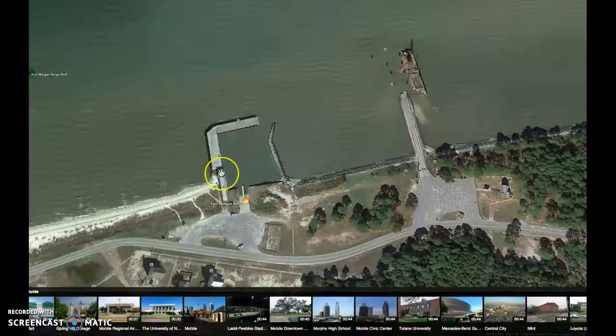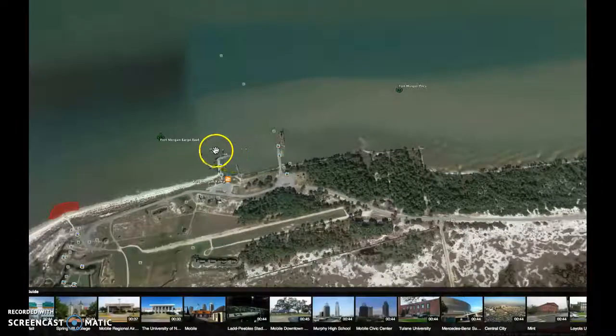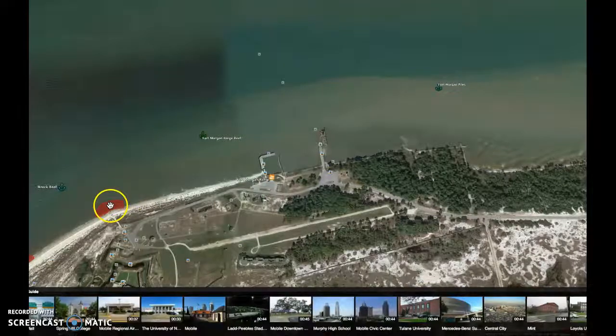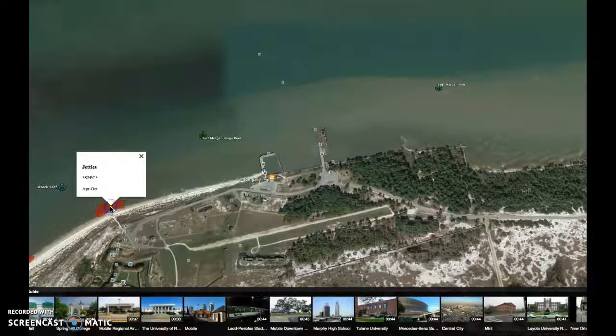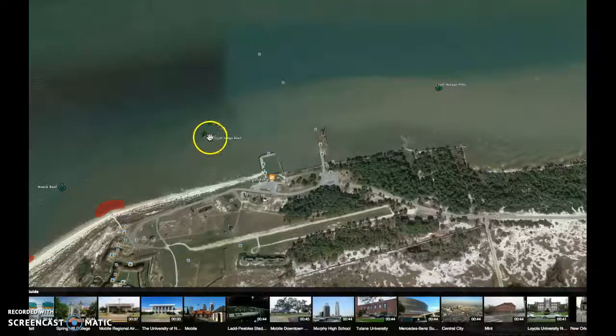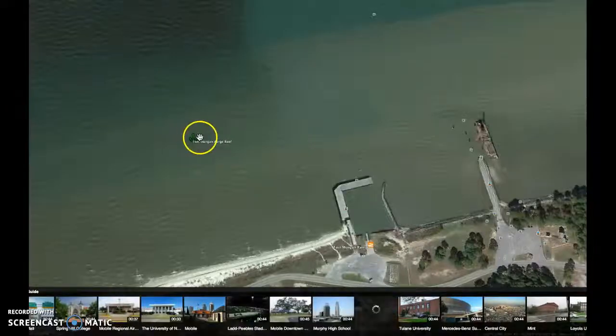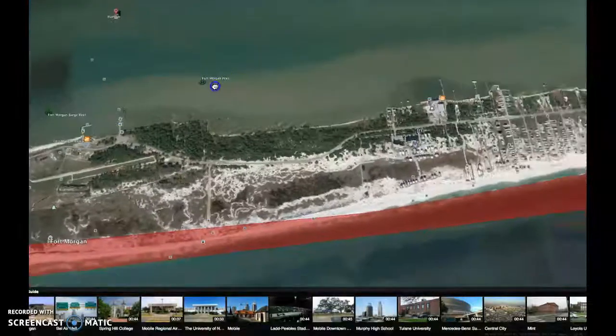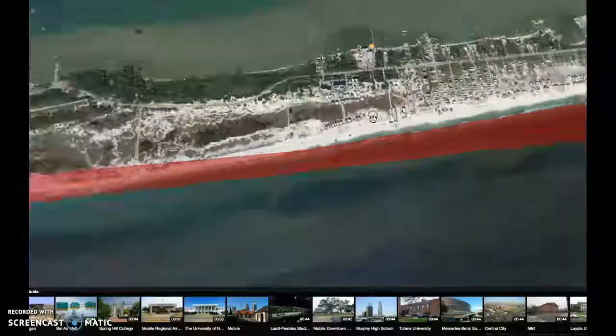I don't fish it much, but everybody loves that pier for flounder. They had someone drown there and they closed it, but it's still a great flounder spot. This here shows the jetties — specs from April to October. You'll see the jetties there, and there's also a little barge reef where you'll want to drop something low, usually shrimp, if you're gonna fish any of that kind of stuff — the platforms and things. But that's the stuff right by your house.